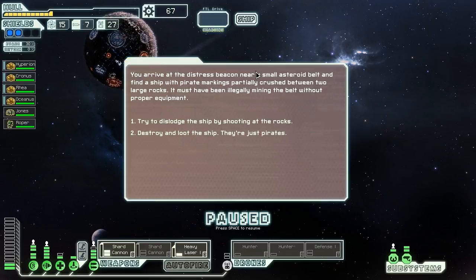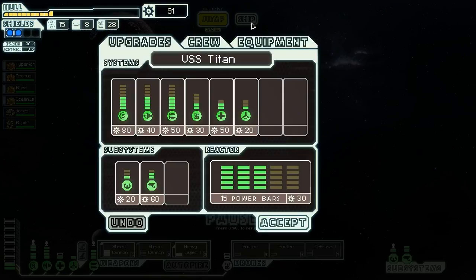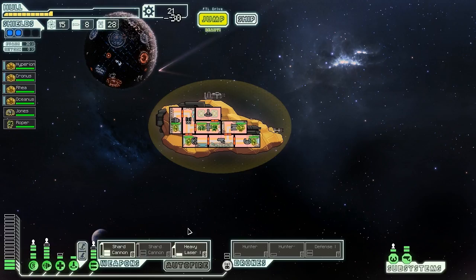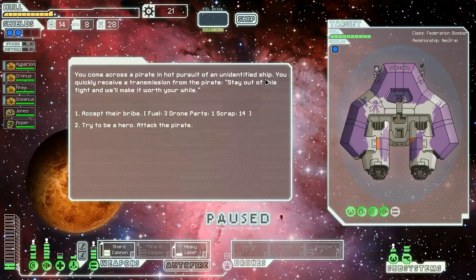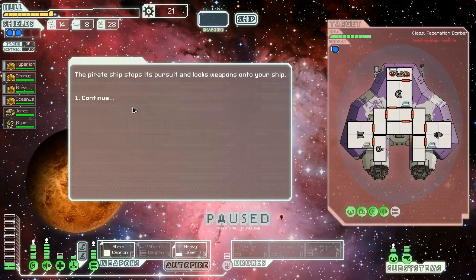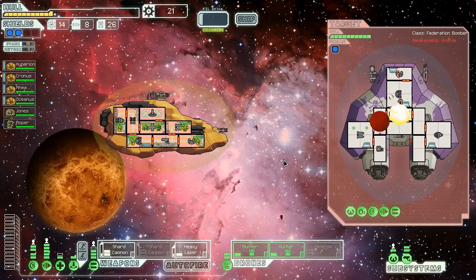We quickly come across a pirate in hot pursuit of an unidentified ship. They offer us three fuel, a drone part, and 14 scrap to stay out of the fight - but we're going to attack the pirate instead. The pirate ship stops pursuit and locks weapons. We have 35% evasion right now, which is pretty good, and they only have two crew and no medbay, so these hunter drones are going to absolutely wreck them. We probably should stop spamming two hunter drones at all times, but it's fun.